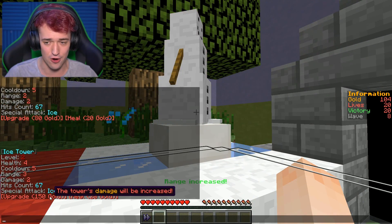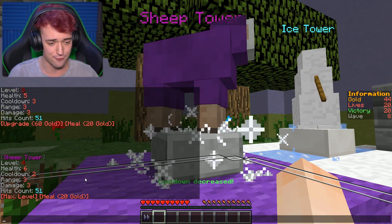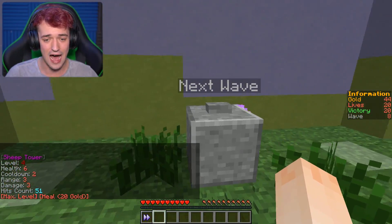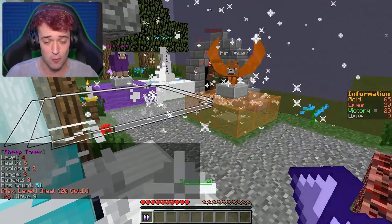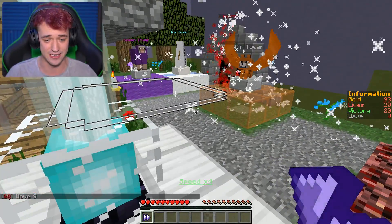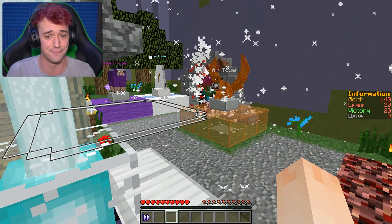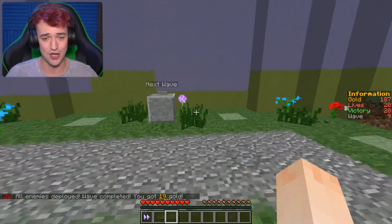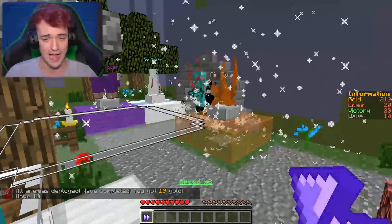Let's upgrade the ice tower. Now this is only level one, so it is going to get a lot more difficult as we progress. It's max level now. I don't even think they're going to get out the gate. Those are invisible mobs — good thing I got the beacon. It was almost an entire wave of invisible mobs, but they're still not exiting the tunnel. I feel like we're confident enough to go for another level.